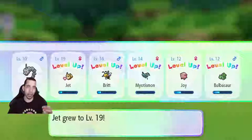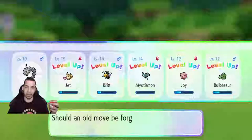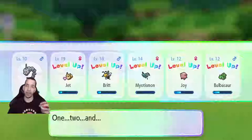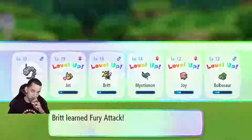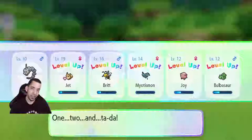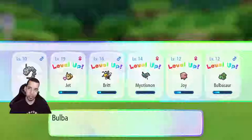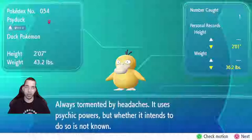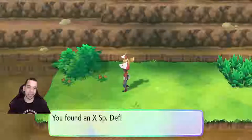Everyone leveled up there. Jet goes to level 19, Brit goes to 16. Wants to learn Fury Attack? I'm okay with that — in place of String Shot? Sure. I will never click String Shot, never in my life. My Otisman goes to 14, Joy goes to 12. Wants to learn Double Slap? Sure, I guess. I can't say you're going to be too effective on the offensive end there, Joy, but you can certainly stay on the team. Always tormented by headaches, it uses psychic powers, but whether it intends to do so is not known. That's funny — it uses psychic powers but whether it's doing it on purpose or on accident, we aren't totally sure.